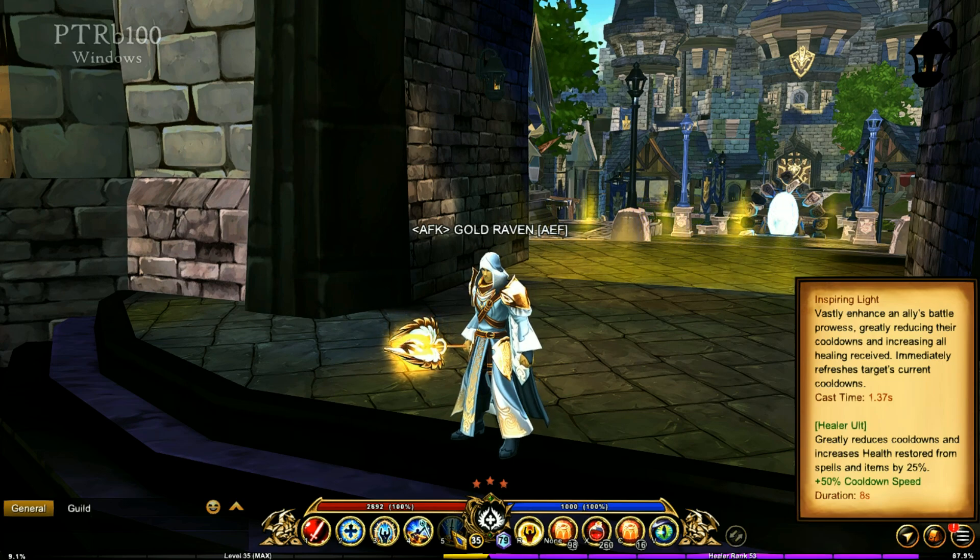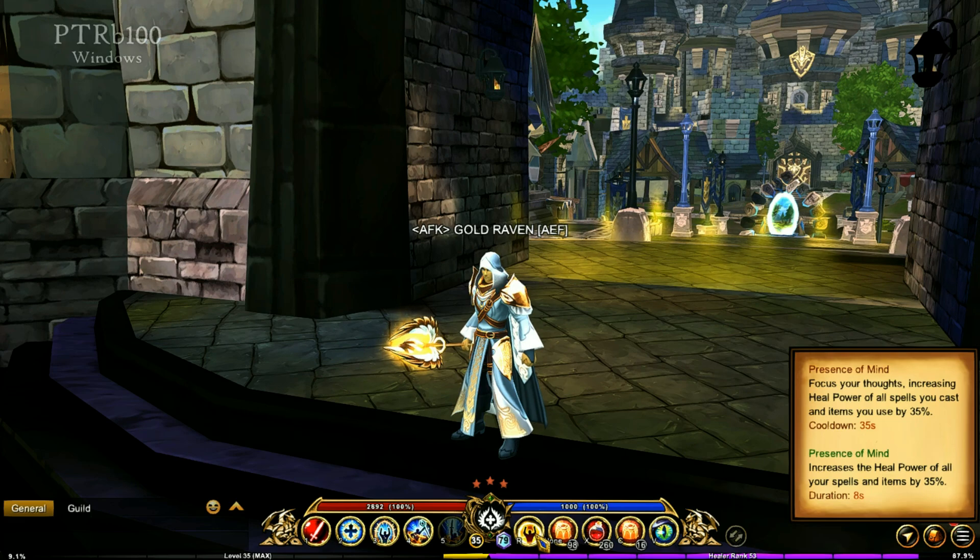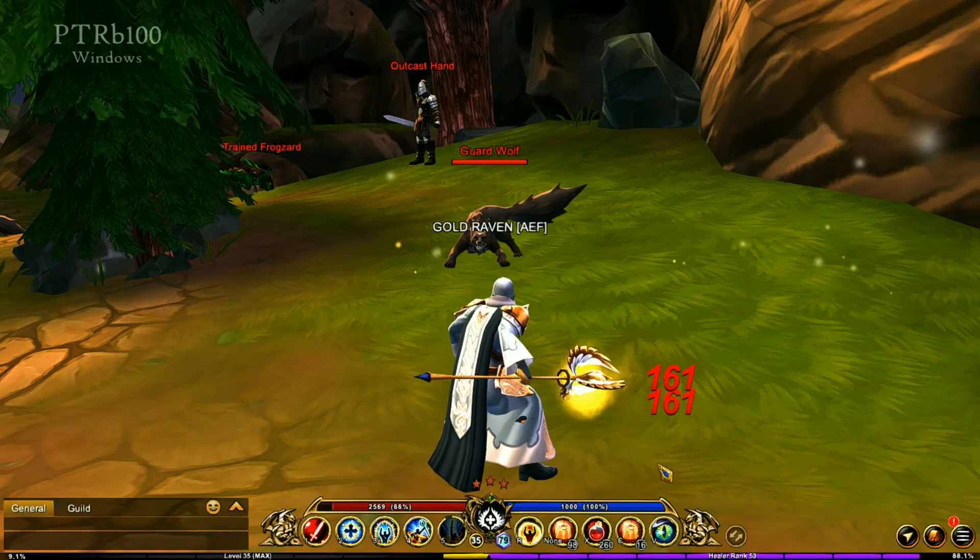The ultimate is Inspiring Light. This gives you a 50% cooldown speed, as well as increases the health restored from spells and items by 25%. Then you have the cross-skill, which is Presence of Mind. This increases the healing power of all spells and items by 35%.